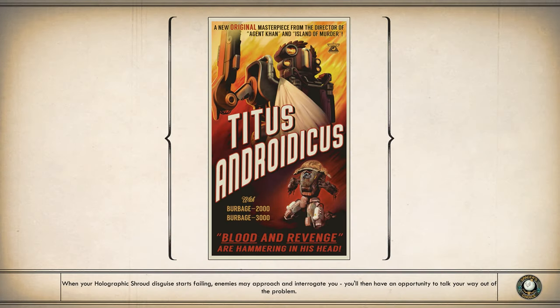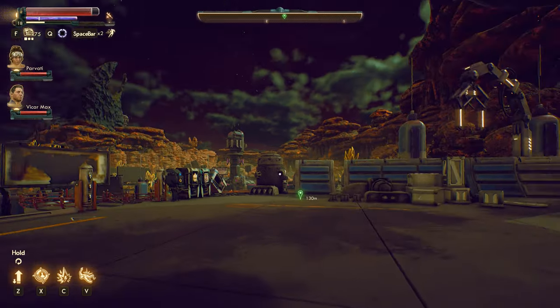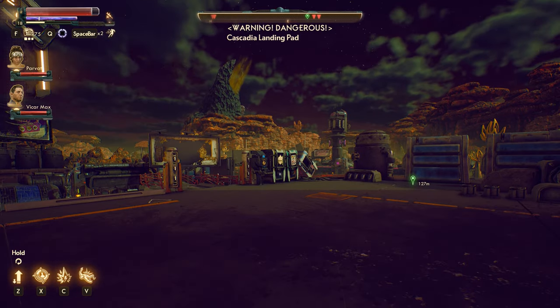Let's go here to the Cascadia landing pad, and it is dangerous, so I can only assume we're going to come across... man, I can't think of their name. Oh gosh. Broken Venture Cheezer?